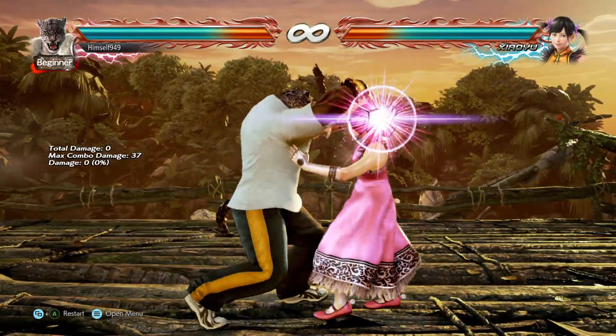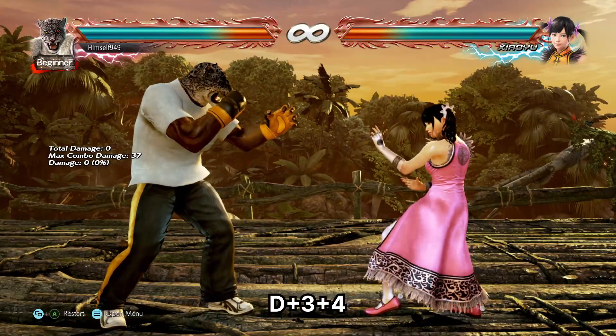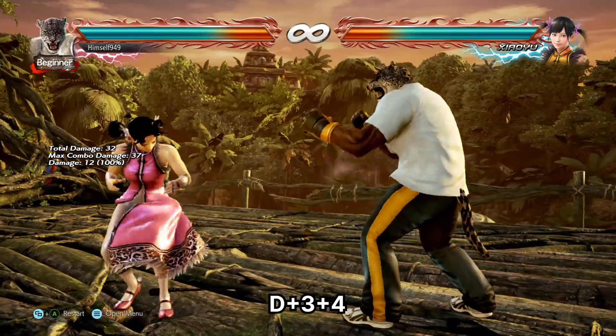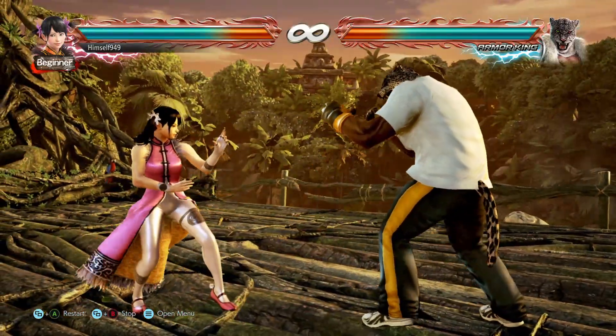But if the opponent is almost dead, you shouldn't use them. The reason for that is that after Cobra Clutch, an alley kick is guaranteed — that is 9 damage on the ground and 12 damage standing. So if they only have that much health left, you might as well do that. That way, you don't run the risk of them breaking a chain throw and potentially making a comeback.